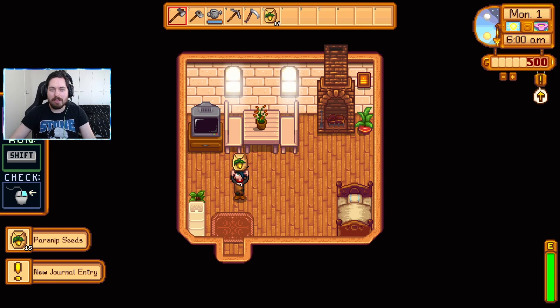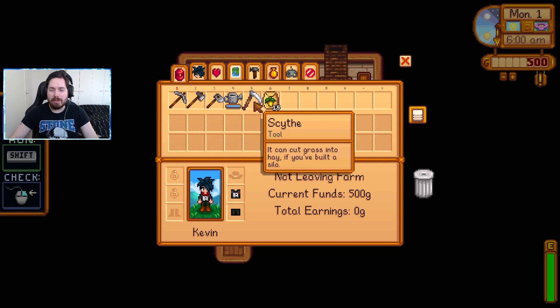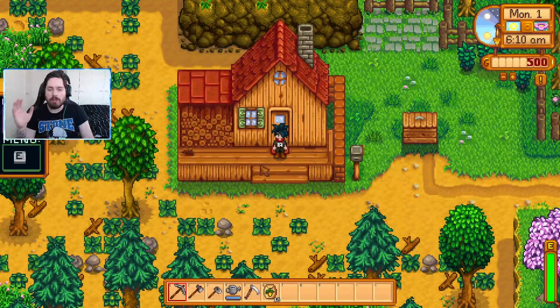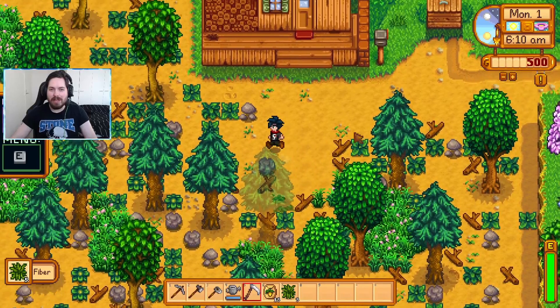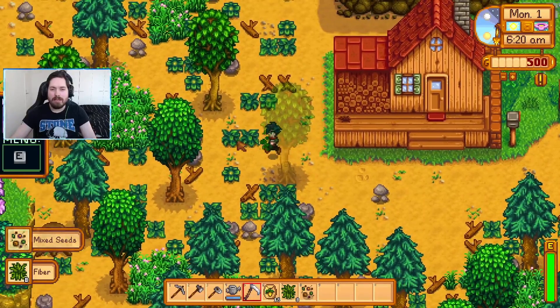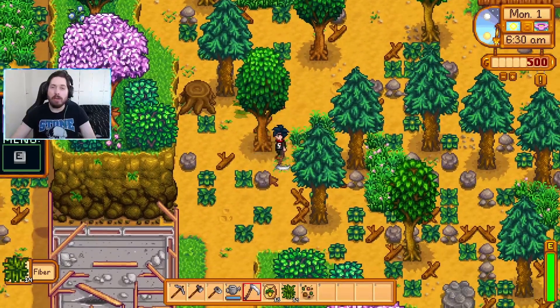I haven't played this game in like a month, so I've got to remember how everything goes pretty fast. Basically what we're gonna do — I'll explain right now. Day one, we're just gonna clear as much stuff from this part of the farm as we can, looking for mixed seeds. Mixed seeds are the only way that we can complete this challenge. The only way.